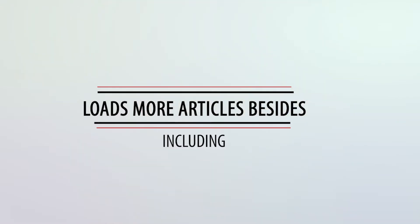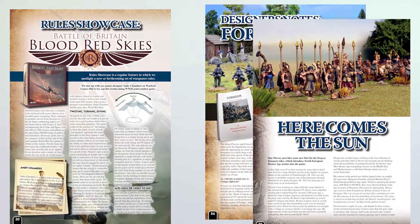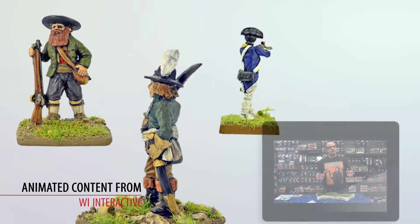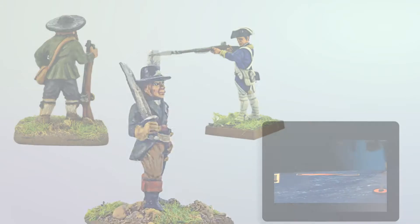But we have loads more besides, including a rules showcase for Blood Red Skies, designers' notes for Forager, Bronze Age Dragon Rampant, the award-winning Battle of Cambrai game, making explosions, and more besides. Make sure you check out all the animated content in WI Interactive, including an interview with Andy Chambers, designer of Blood Red Skies.